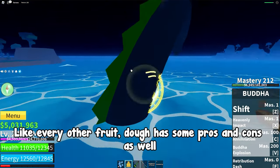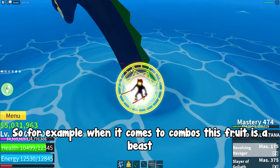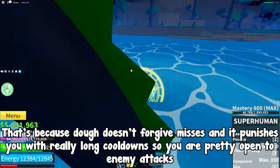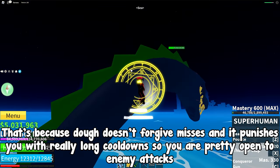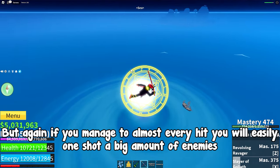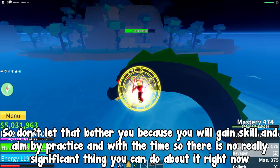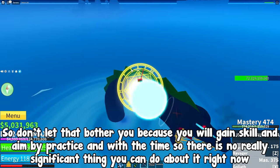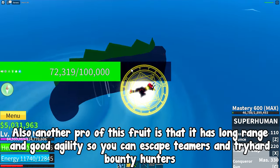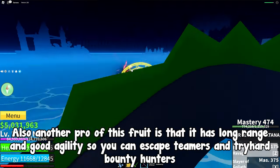Like every other fruit, dough has some pros and cons. When it comes to combos, this fruit is a beast. But in order to do a successful combo you need really good aim. Dough doesn't forgive misses and it punishes you with really long cooldowns, leaving you open to enemy attacks. But if you manage to land almost every hit, you will easily one-shot a big amount of enemies. You will gain skill and aim through practice over time. Another pro of this fruit is that it has long range and good agility, so you can escape teamers and try-hard bounty hunters.